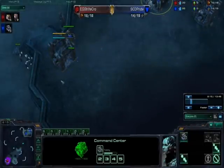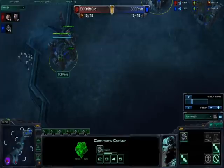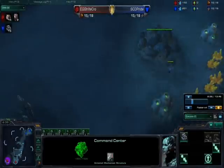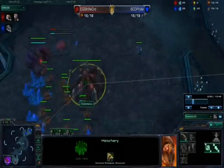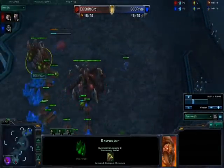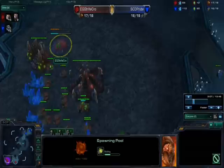I don't see the point of scouting a Zerg too early because it's irrelevant unless they're six-pooling you. It doesn't look like he's six-pooling me. Once you scout, I'm just checking what he has — it looks like he has a hatch going up, so it looks like a 15-hatch with early gas for speed, or possibly roaches. Whenever they get gas early you can assume two things: roaches or speed.